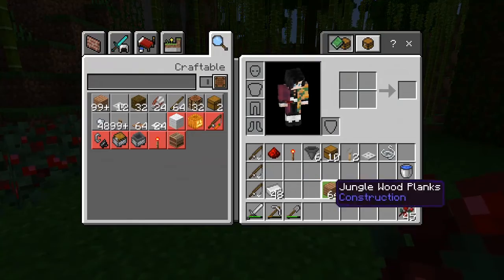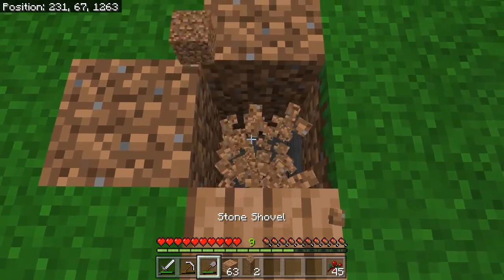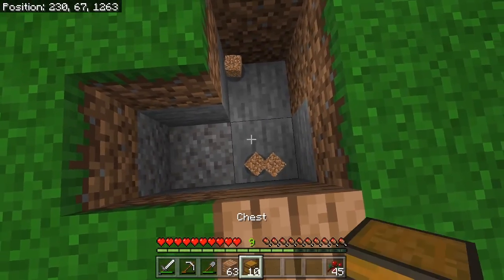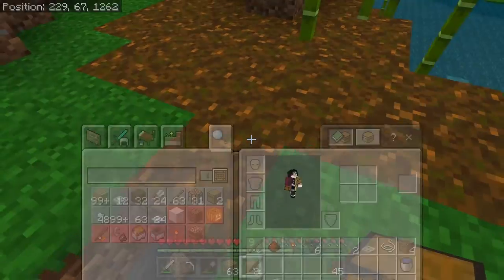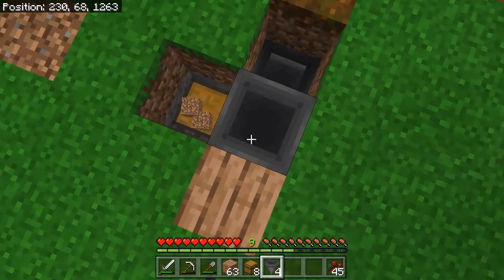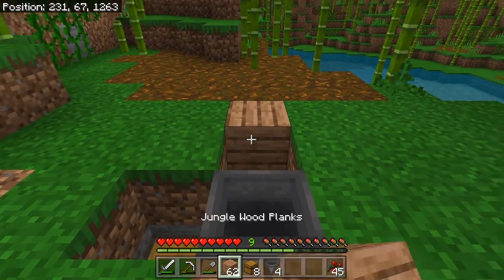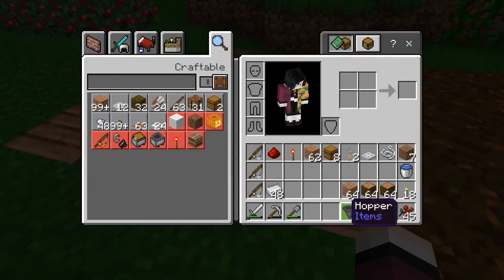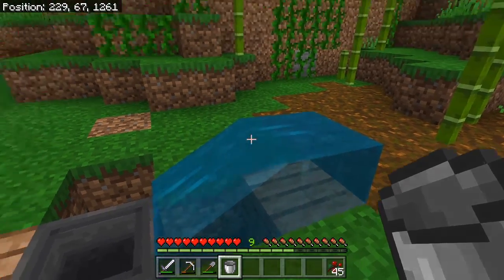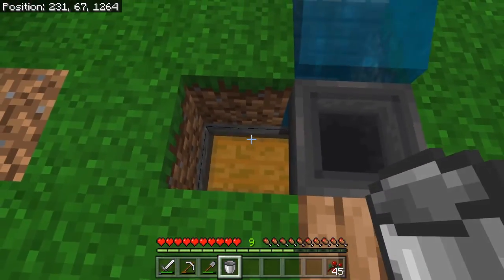Let's get started making the fish farm. First I'm going to place down a block — this is where I'll be standing — then dig out these two blocks. I'll grab our chests and place one down, then place more chests below. We're going to put a chest with a hopper facing down into it. Then grab the water bucket and place it so it flows in there — whenever you catch something and it doesn't get automatically picked up, it will flow from the water into the hopper and still get into the chest.